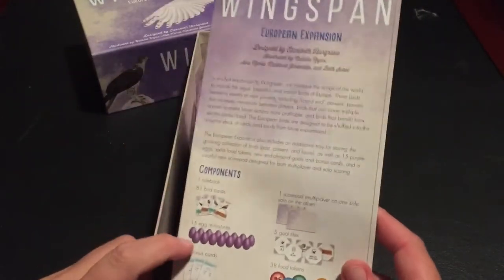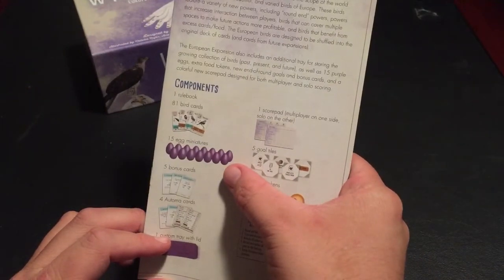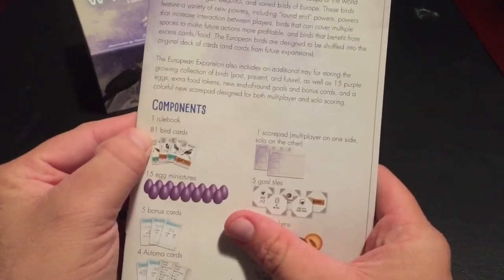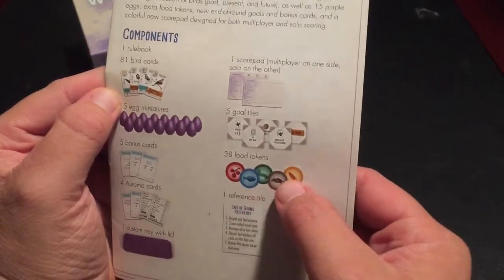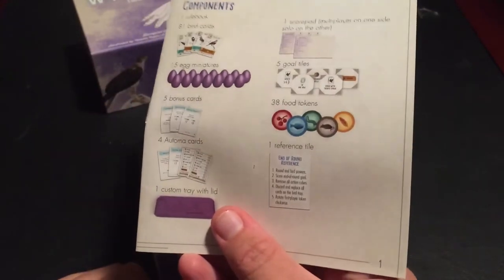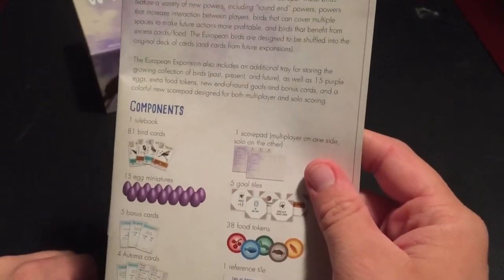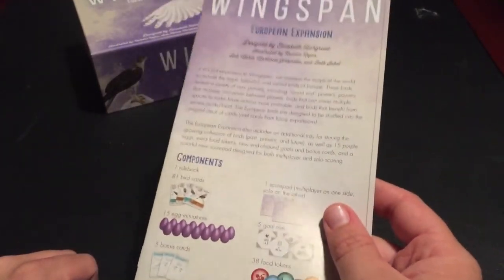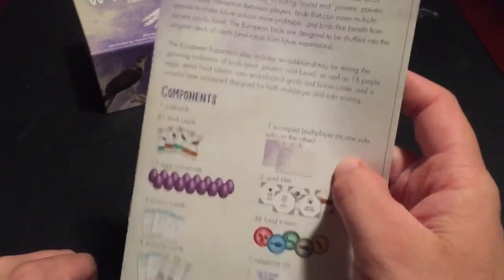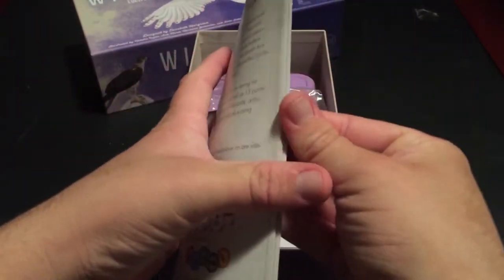We got another rulebook — a very comfortable feeling rulebook, so that's nice. Looks like it comes with these purple-looking eggs. Comes with 81 new bird cards. It's got more food tokens by the looks of it. Five new bonus cards, four new cards for Automa if you play solo. It's also got a custom tray lid and a new score pad. So even though you can still use the score pad for the other Wingspan, if you're playing with this expansion you'll definitely want to use the notepad from this expansion. And then it also has one reference tile and five new goal tiles as well.